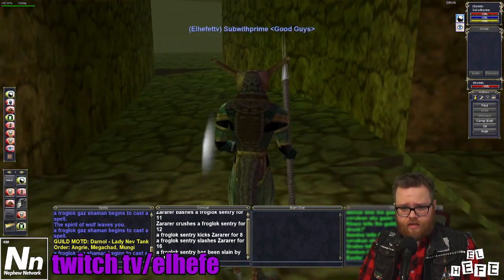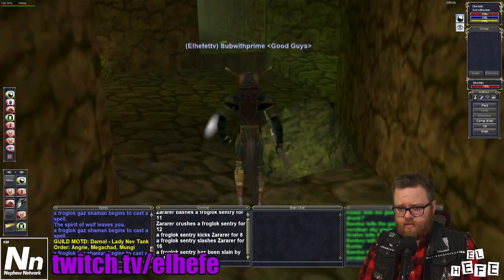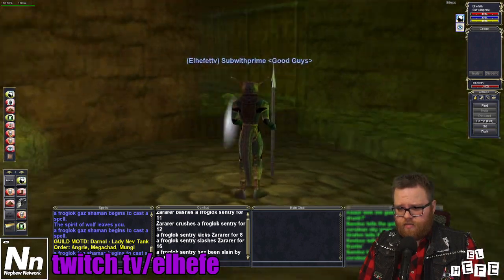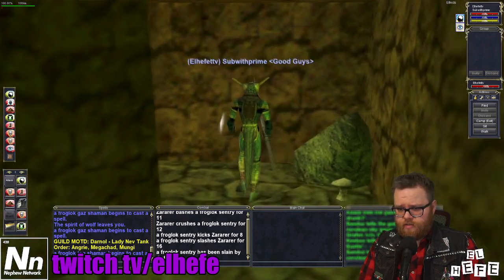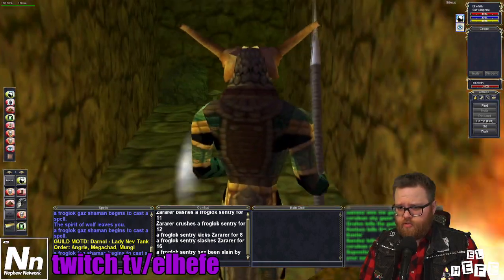Take the next right, and finally another right — and here we are, it's the zone line to Lower Guk.